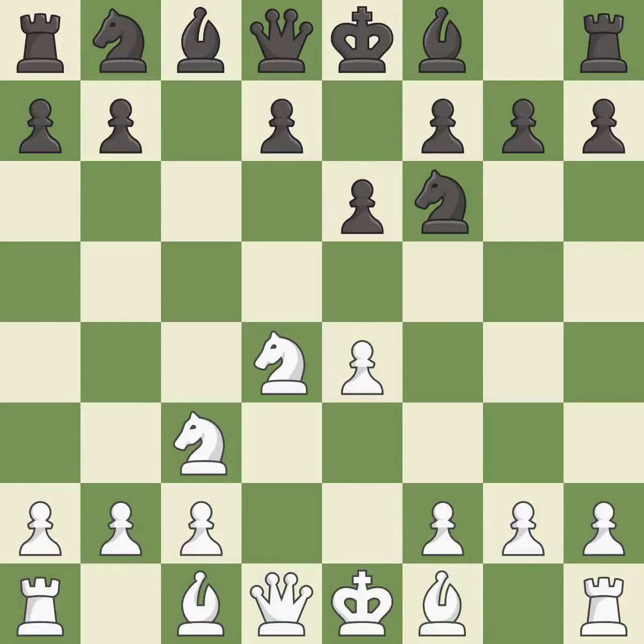Nc3 protects the e4-pawn and puts pressure on the d5-square. Nc6 develops the knight toward the center, attacks the knight on d4, and controls the e5-square.